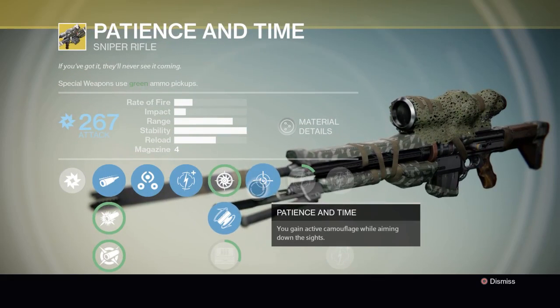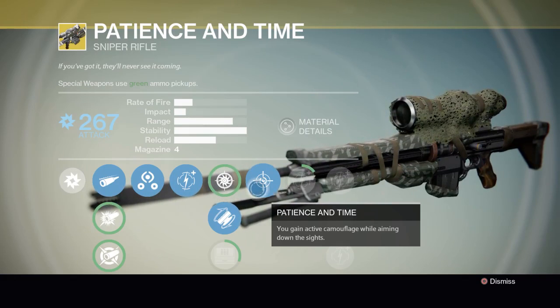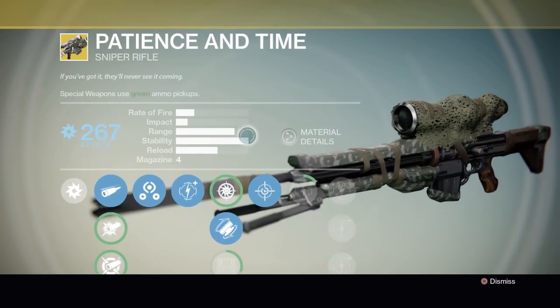Then we have: you gain active camouflage while aiming down the sights. Oh my gosh — this is what makes this gun so good. You can aim down sight and actually become invisible. Then you have a full damage boost on top of that.